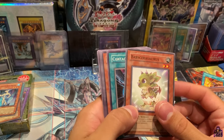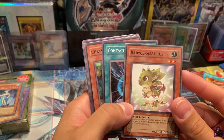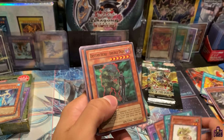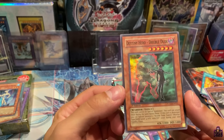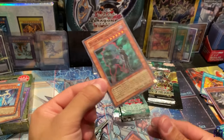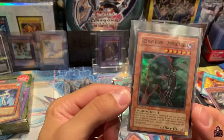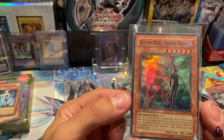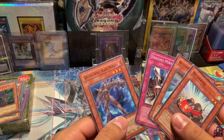Baby Ceresaurus, Contact, Chrysalis Dolphin, Ambulance Rescue Roid — and a Super Rare: Destiny Hero Double Dude! Wow — absolutely insane! I was just watching the episode with this guy too. It just takes me back to when I was playing Yu-Gi-Oh! casually when GX came out and trying to go for the Destiny Hero cards — and now I'm getting them like nothing. Decoy Roid, Bitlon, Destiny Mirage, and Destiny Hero Blade Master.